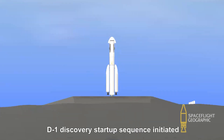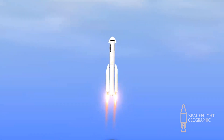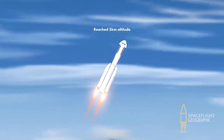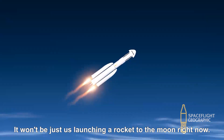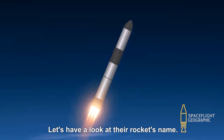D1 Discovery startup sequence initiated. Start the count up to launching — T-5, 4, 3, 2, 1 — ignition! Liftoff is confirmed. The path is cleared. What most people do after making a parking orbit is launch towards the Moon. Discovery is on track. Many Moon rockets' designs are distinct. It won't be just us launching a rocket to the Moon right now — as I speak, there is another rocket that seems to be built for going to the Moon. Let's have a look at their rocket's name.